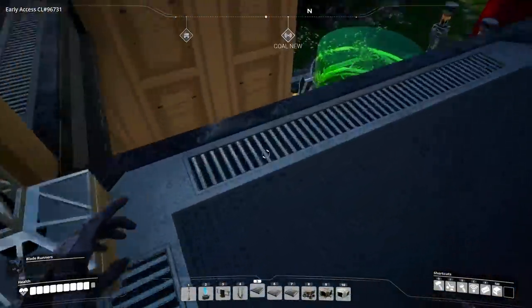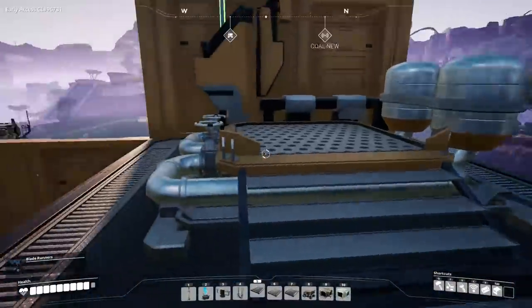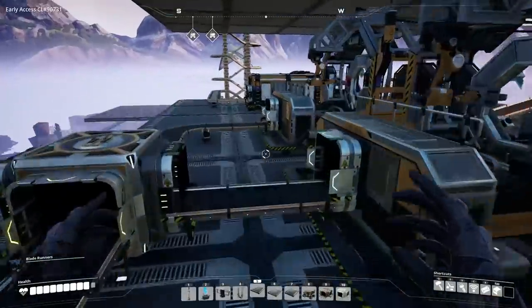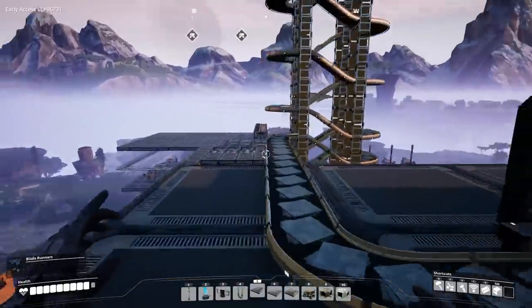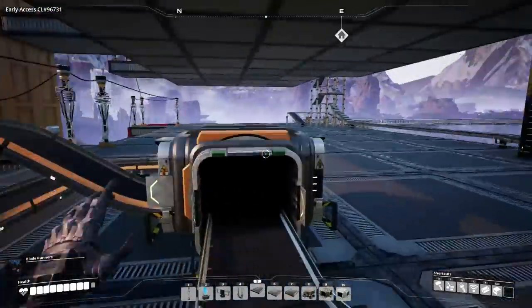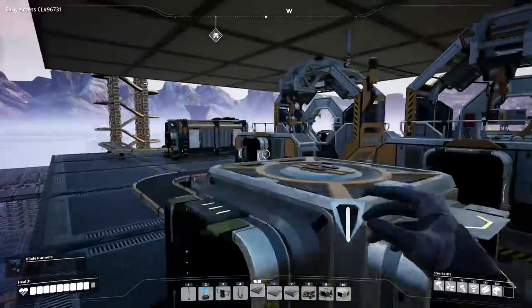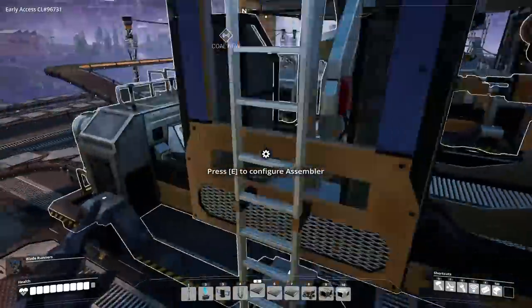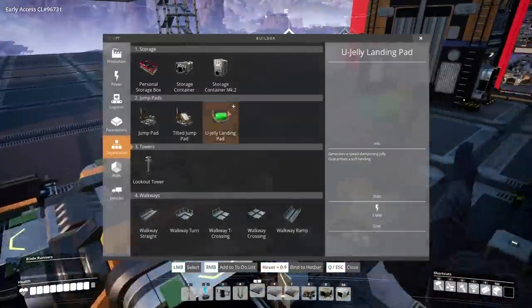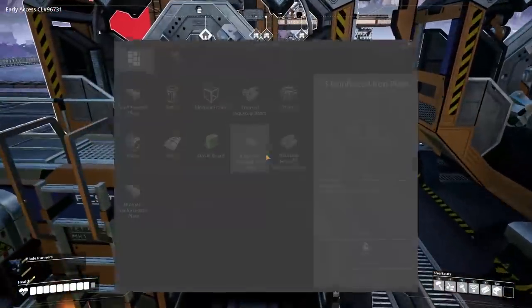Moving up to our reinforced plate area, we just need to expand it a little bit. Here's where the reinforced plates are — I've already started clearing out the old screw stuff. The plates come up the tower, go to the storage buffer, then off into the assemblers. We're good for three assemblers but not four, so let's put one more down over here — that goes to our new recipe at 25 per minute.